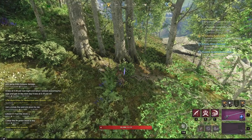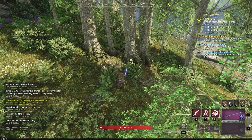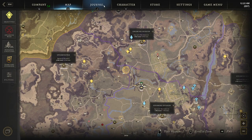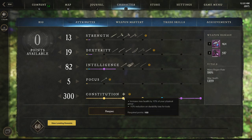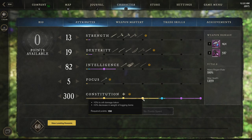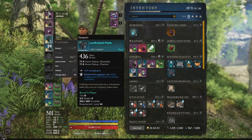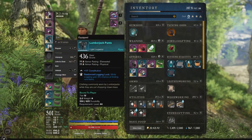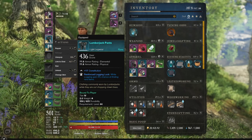So this method is gonna cost you approximately 200 gold, because what we need to do is respec into Constitution. Now some of you may have already 100 or 150 Constitution, and all you need is a bunch of gear to get it to that 300 mark. You could buy cheap gear in the marketplace — they have a lot of Constitution gear, very simple, very cheap. You don't have to go crazy with like 600 score gear or anything like that, you just need Constitution.